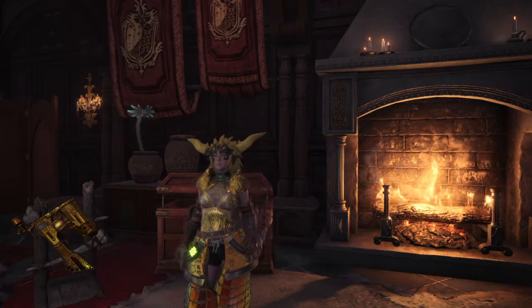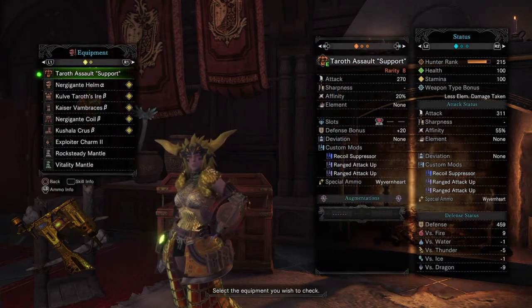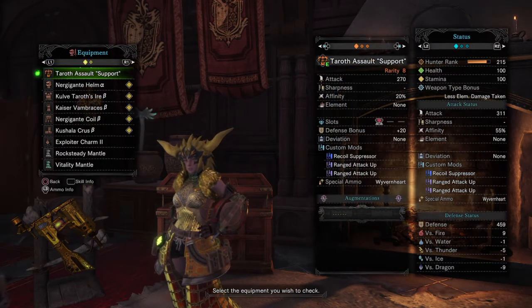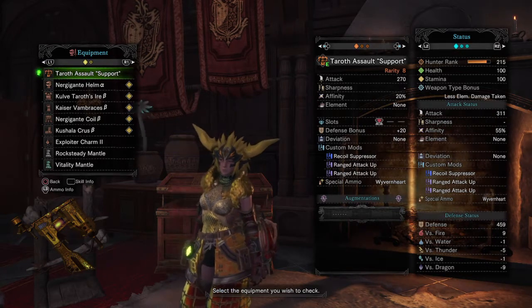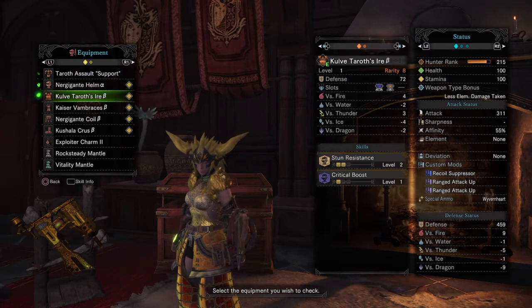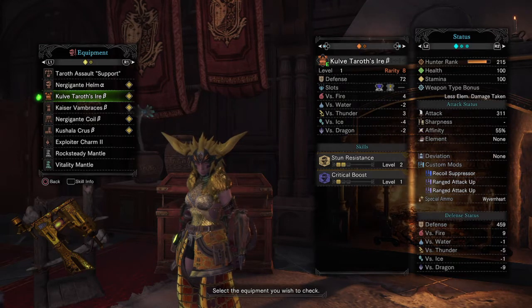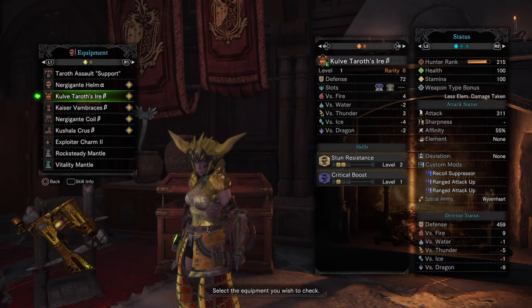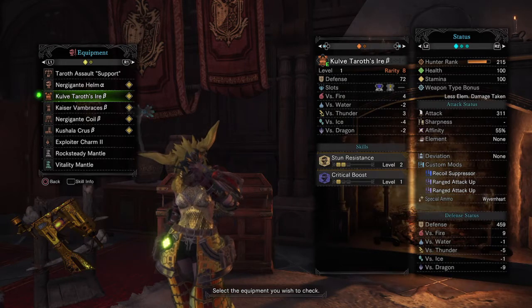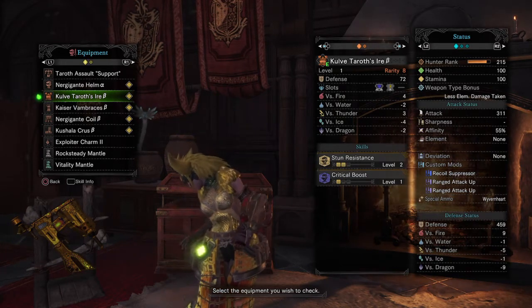So without further ado, here you go. As you can see, it runs some of the same stuff that the old Shatter Crest build did, but I've replaced it with the new chest from the Covey beta. It provides stun resistance and crit boost, and it comes with a level 3 slot — so you can put a couple of things in there that inevitably make the old Shatter build obsolete. This is way better.